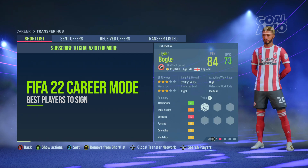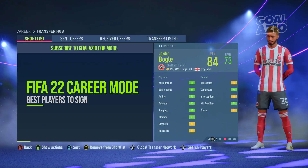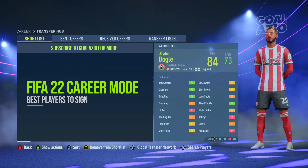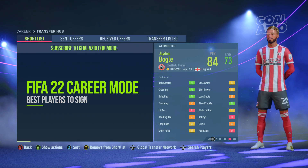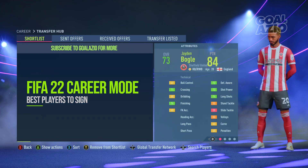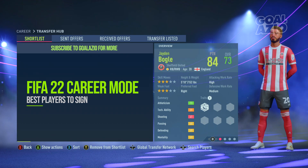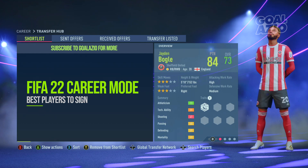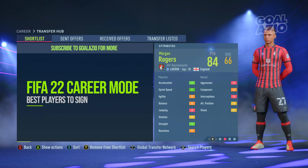Coming next, we're going to Sheffield United — Jayden Bogle. Bogle is a 73-rated right back playing in the Championship with 84 potential. What stood out is that his statistics are so brilliantly all-around: stamina at 75, jumping 71, sprint speed and acceleration at 81, agility and balance are up there, and that crossing — brilliant crossing at 72. He also has really good dribbling at 74. Running up and down the wing, he really gets the job done. He's only 20 years old — definitely a player to check out.